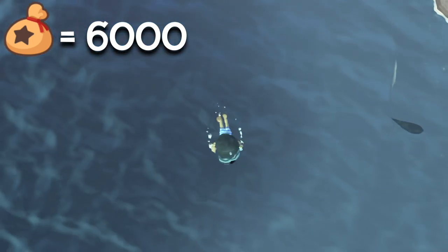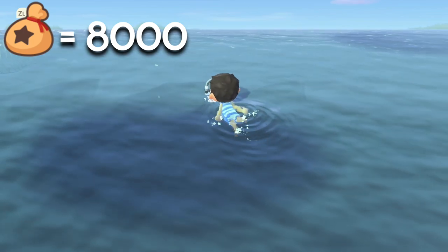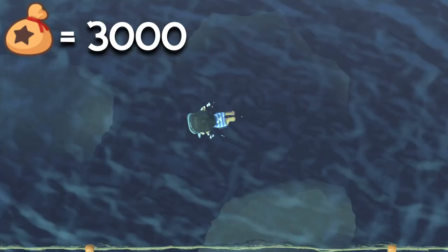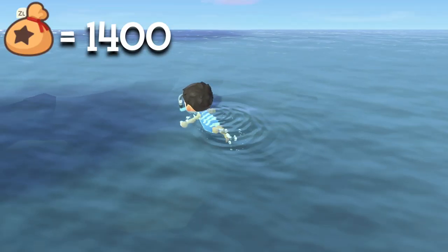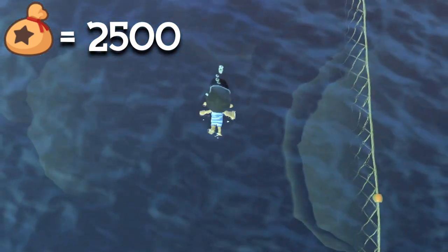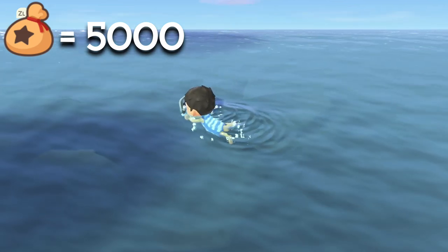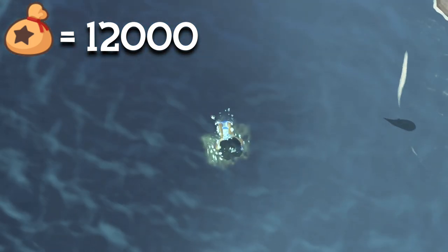Snow crab at 6,000 bells, the red king crab at 8,000 bells, acorn barnacles at 6,000 bells, spider crabs at 12,000 bells, tiger prawns at 3,000 bells, sweet shrimps at 1,400 bells, mantis shrimp at 2,500 bells, spiny lobster at 5,000 bells, lobsters at 5,000 bells.